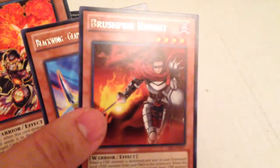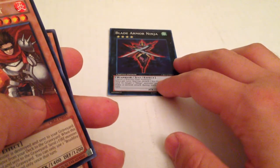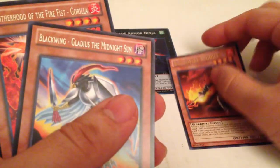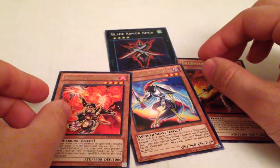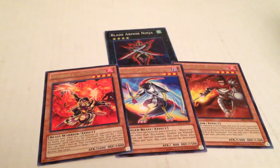So for our pulls today, which are kind of lame: Blade Armor Ninja as our promo, Bushfire Knight, Blackwing Gladius the Midnight Sun, and Brotherhood of the Fire Fist Gorilla. Not that great of pulls — I got my Fire Fist Gorilla at least, but that's fine. Like, comment, subscribe to my channel, tell me what you think. Thanks guys!